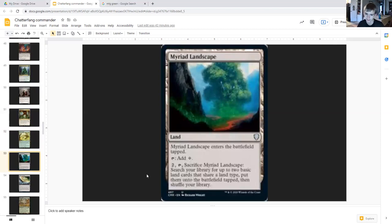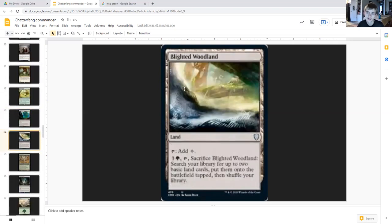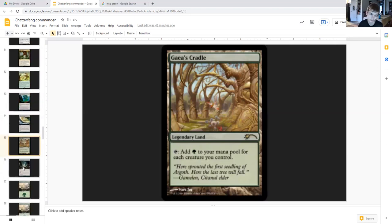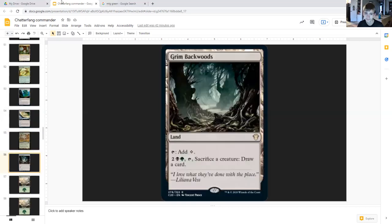Myriad Landscape: tap, add colorless. Two generic, tap, sacrifice Myriad Landscape: search your library for up to two basic land cards that share a land type, put them onto the battlefield tapped. Blighted Woodland: tap, add colorless. Three generic and a green, tap, sacrifice it: search your library for up to two basic land cards, put them onto the battlefield tapped. Gaea's Cradle: tap, add one green mana for each creature you control — we're going to have a lot of mana. Grim Monolith: tap, add colorless; two generic, black and green, tap, sacrifice creature: draw a card.